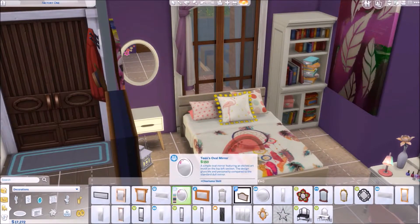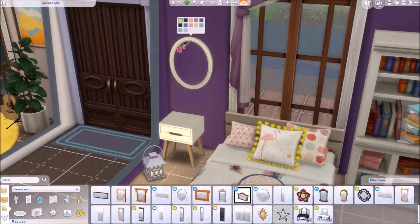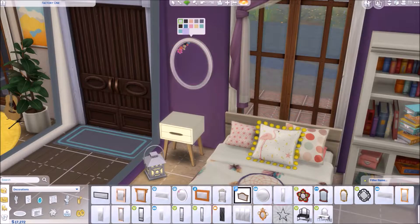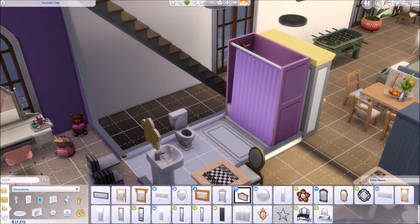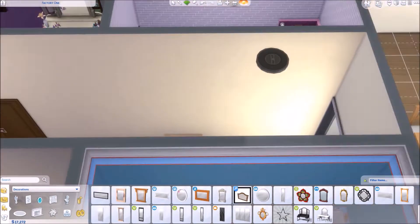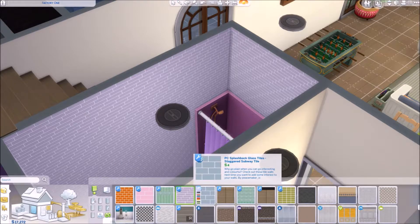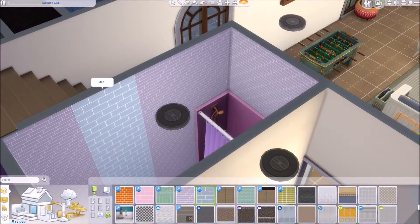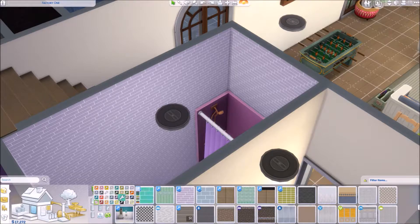There's a new oval mirror with an etched arch motif that I quite like, and it comes in loads of different colors so you can mix and match. Allison has an ensuite bathroom — a bit of a sore point for her twin who doesn't! We got a new tile which I absolutely adore — very clean, very simple, a really nice pastel color. It comes in a couple of different thicknesses: slim bricks and slightly thicker bricks, plus loads of colors.